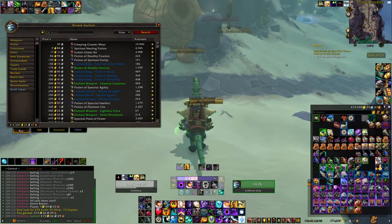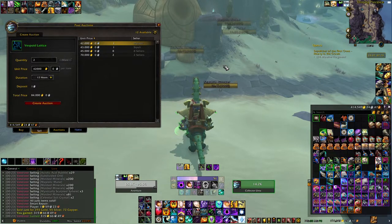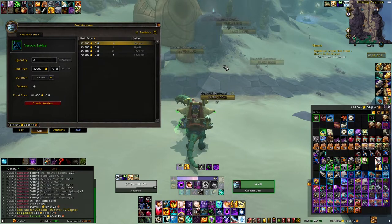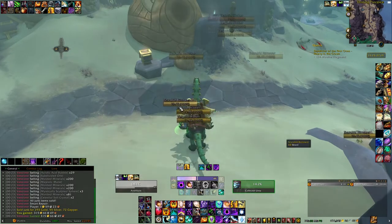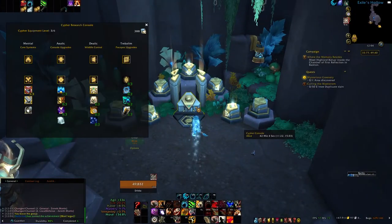Let's see how much they sell. I am on a high-populated server in EU, so if you are on a medium or low population server, you might see it going for a higher price. In my realm they go for 40k each, so that's a total of 80k in less than 30 minutes. You can either sell the Vespoid Lattice, or you can use it to craft one of these really cool wasp mounts. Let's check out how we can craft these one by one.